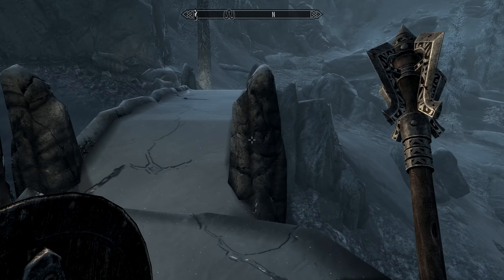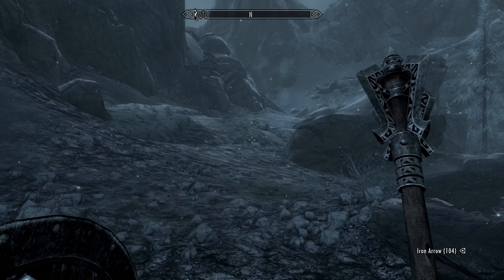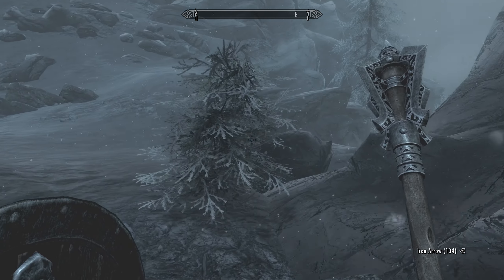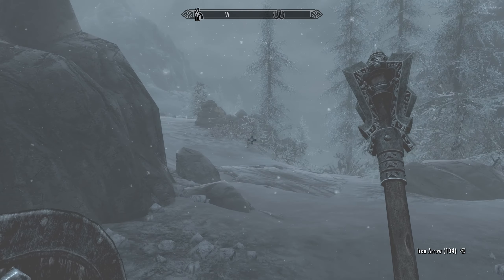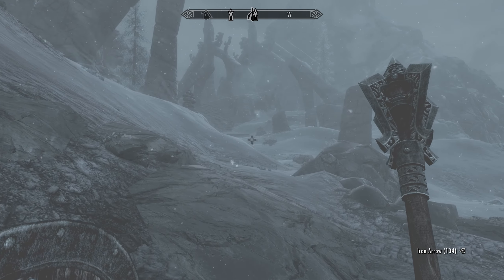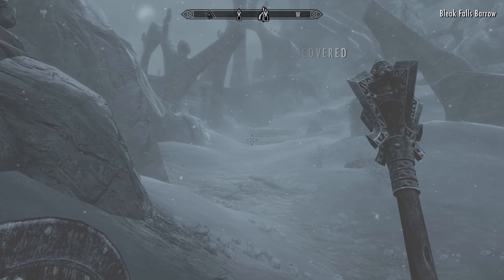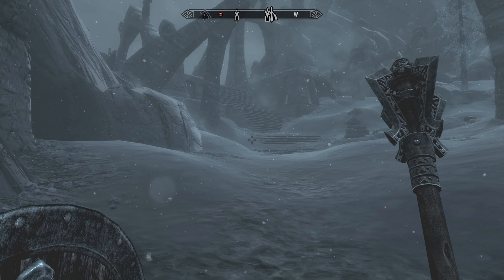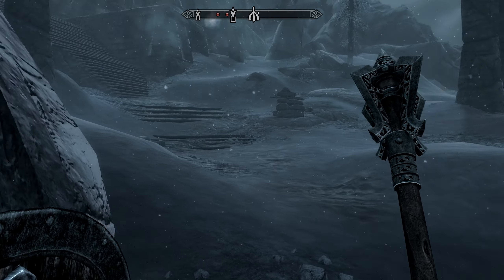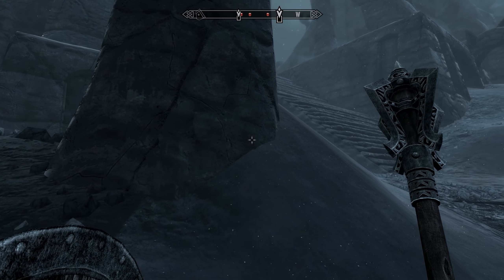We have a banded iron shield at 25 weight and 12 armor, and the steel shield is 27 weight with 12 armor - that's an upgrade. Our follower is in a T-pose - let me take the steel battle axe, the shield, the armor, the fur, all this iron, and the studded armor. Alright, did fairly well for ourselves there.